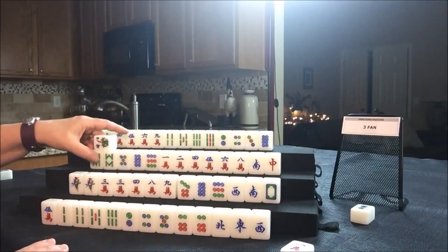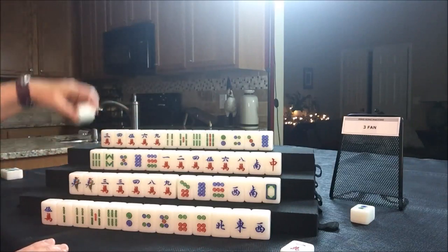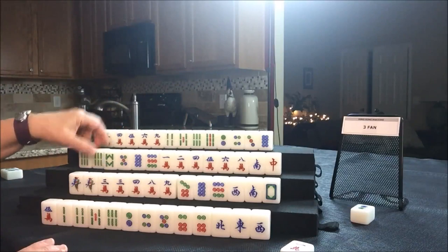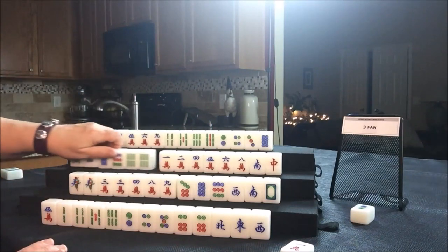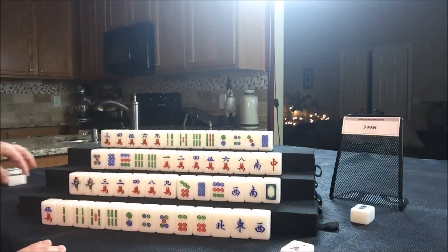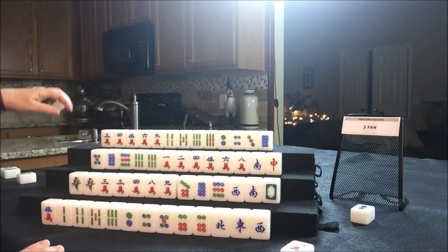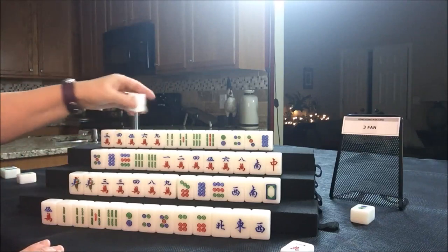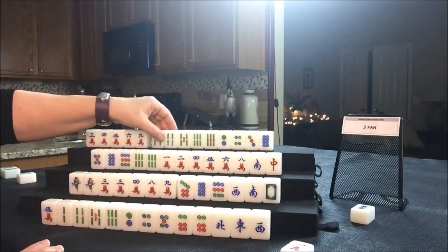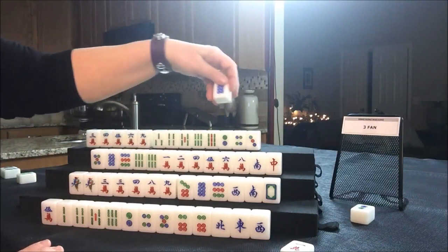Let's draw four West — oh, they got a four flower! Taking a replacement. They now have a pair here; let's hold that pair for as long as possible. Let's get rid of the eight bam. Their exposures will be to the lower left and their discards to the lower inside left. Drawing four North — three bam. Now they have five, five, and four. Let's get rid of the eight dot.